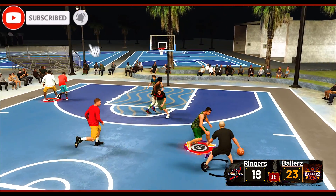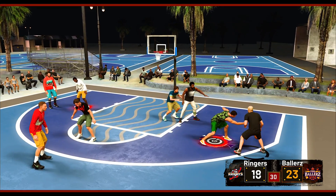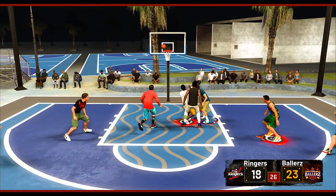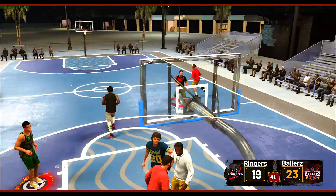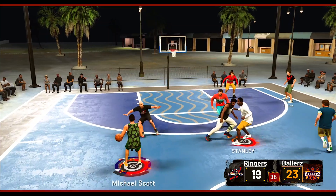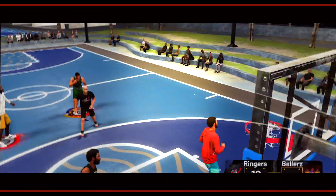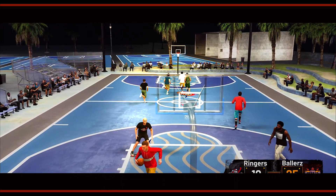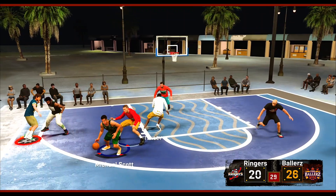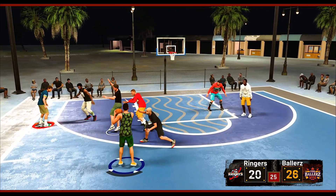Michael has all F's — every stat is an F, but he still has takeover. So we got to abuse it, we got to use it. And we got Darrell with the double team but we don't get Roy. Zero overall, but I'm still going crazy in this game — we're winning right now, and that's all because of Michael Scott.